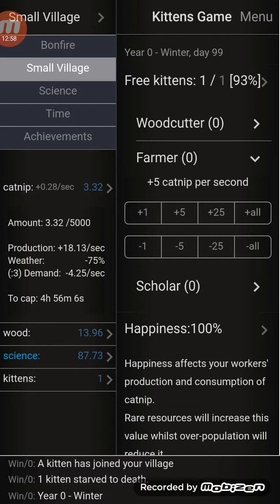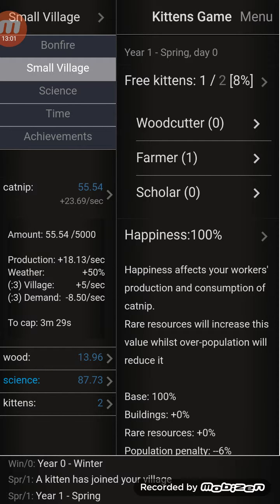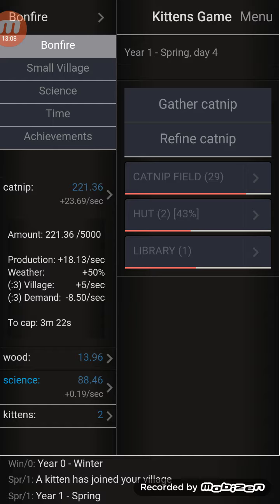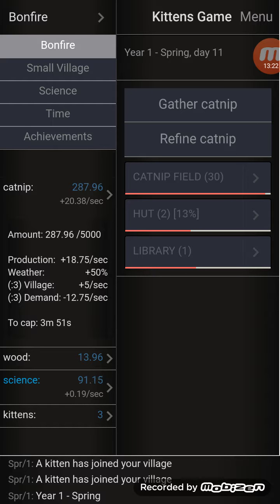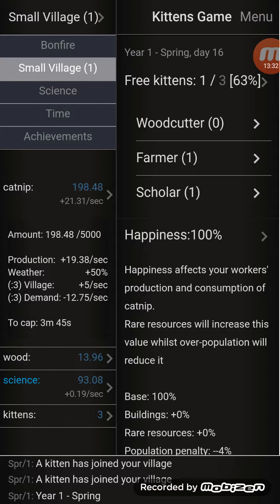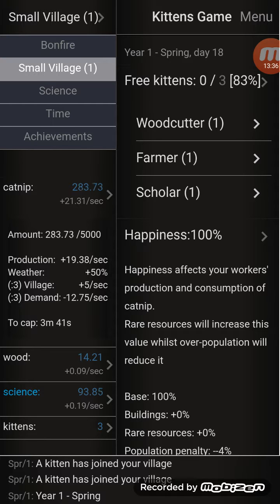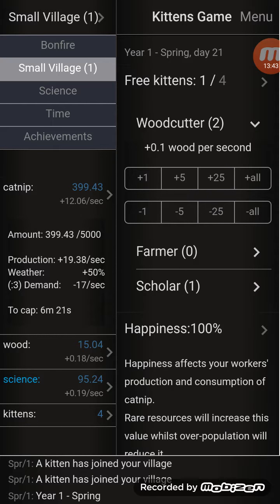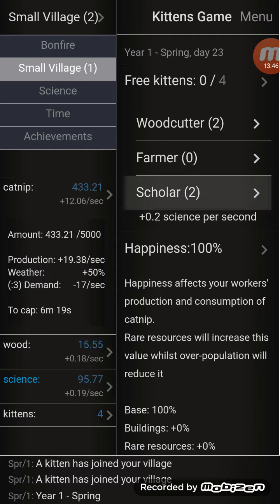Look at the scholar - we need a farmer right now. Now my kittens will live. Solely for achievement purposes, something to do is to get as many catnip fields as you can - a lot - because you're gonna use catnip a lot until you get to woodcutting. Then your woodcutting is gonna be much more important. But for now, early game, lots of catnip fields - lots of them. Once winter comes, things get a lot more complicated.